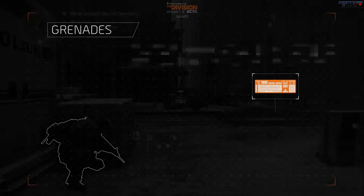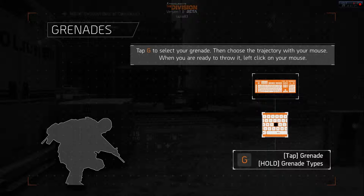If you want to surprise your enemy from long range, using grenades is a great idea. Use a grenade by pushing the G key, and once you've set its trajectory, left-click to throw it and wait for the blast.